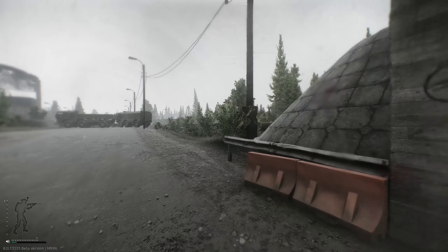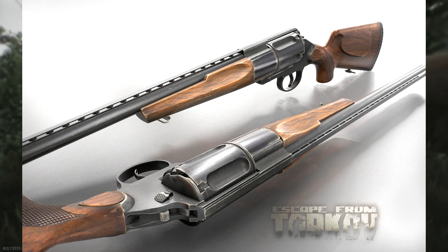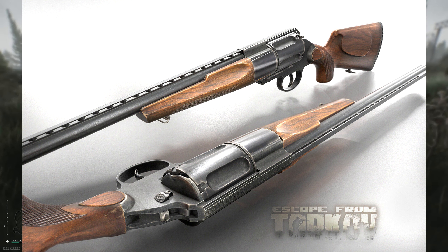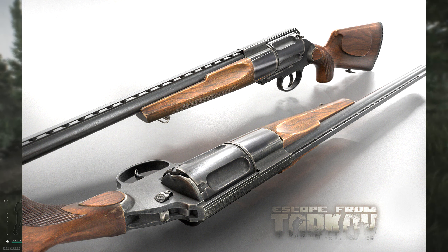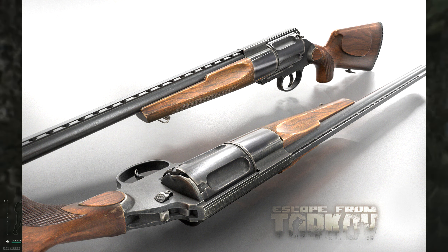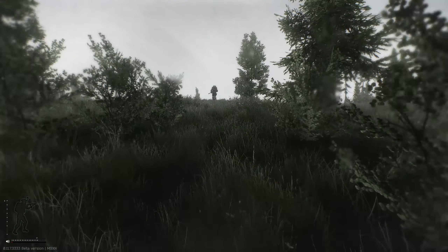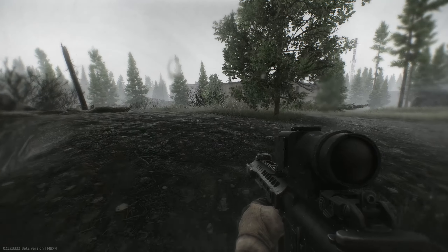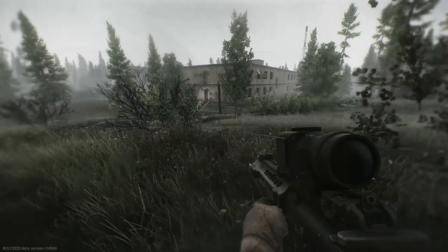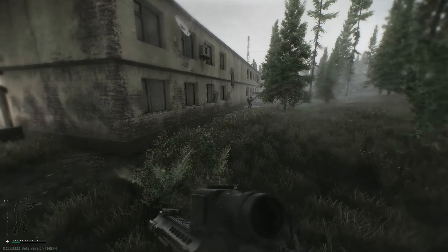The next weapon is the MTS-255 Revolver Shotgun — yes, it is essentially a revolver that uses shotgun shells. It originates from Russia and was designed by the same company that makes the ASh-12. There are two versions: a civilian version and a police version. The police version has a folding stock and a rail for sight attachments. So far it looks like we're getting the civilian version, which won't support much beyond iron sights, but that could change. It supports cartridge gauges of 12, 20, 28, 32, and .410 bore.